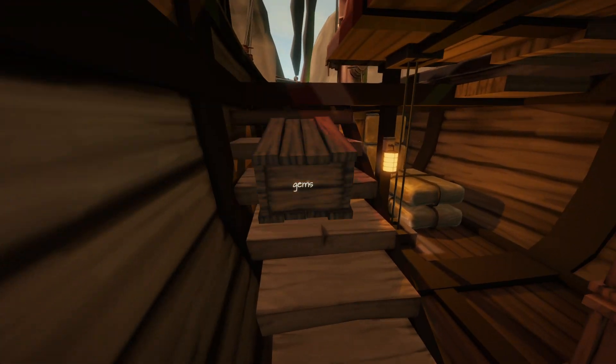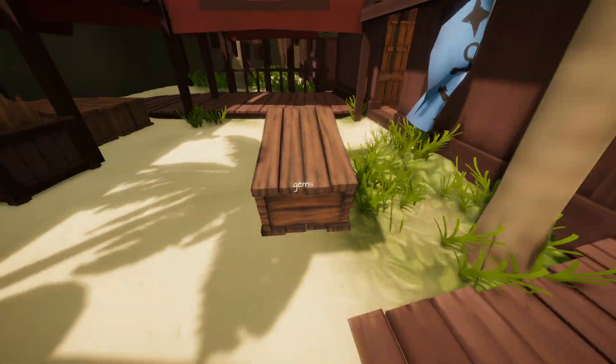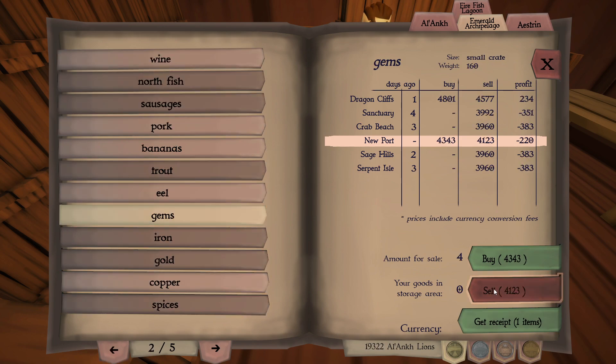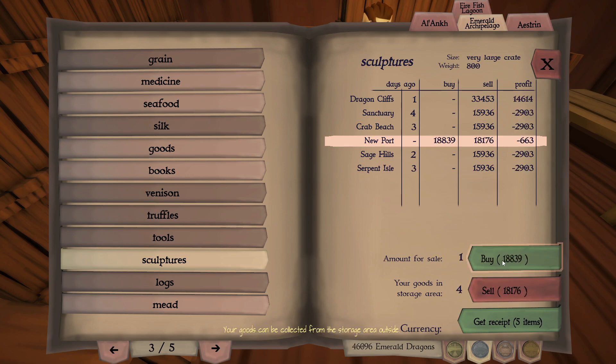I'm going to go ahead and start unloading the ship. I've only got this one crate to deliver to this island, but for this video I'll show any potential new person what this game is all about. Let's go ahead and sell these gems. I can purchase some sculptures — wow, sculptures have been nerfed really heavy. I'm on the wrong currency. You know what, why not, I'm going to the Dragon Cliffs anyway, I'll take four of them.